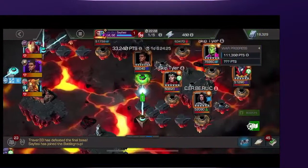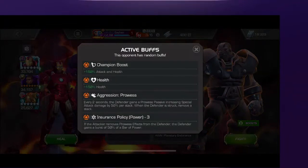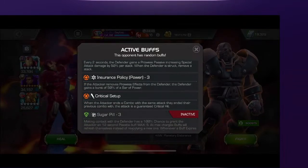The next fight up on the list is APOC. Once again, kind of the same plan going into it — going to use Iron Man. I think I tossed like a 6K heal into him just to top up that little bit of chip damage I took. Fortunately for this fight, his prowess is capped at two going into it — those are his permanent prowess — so I wasn't too concerned about the power gain. The interaction that I wasn't sure of was the aggression prowess and what happened when I hit him and those were removed. Did that trigger the insurance policy? If I had to bait a special for a while, was he going to gain 50% of a bar of power every time I removed one of the aggression prowess effects from him?